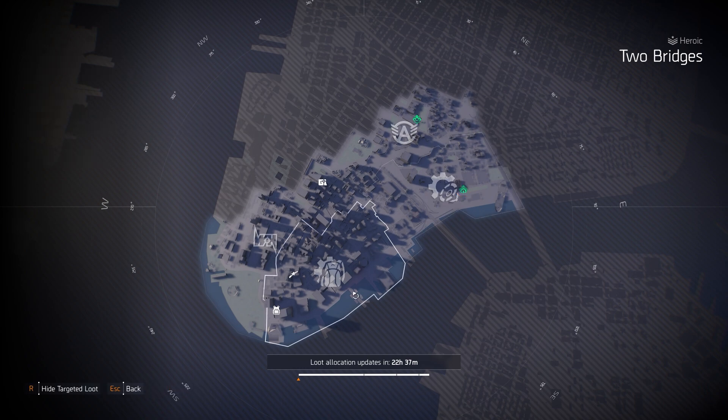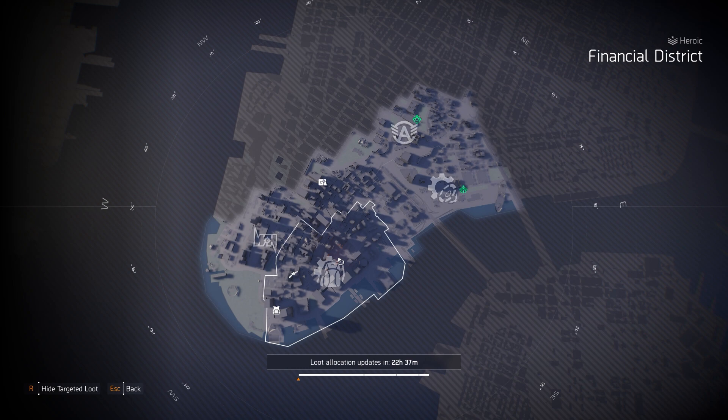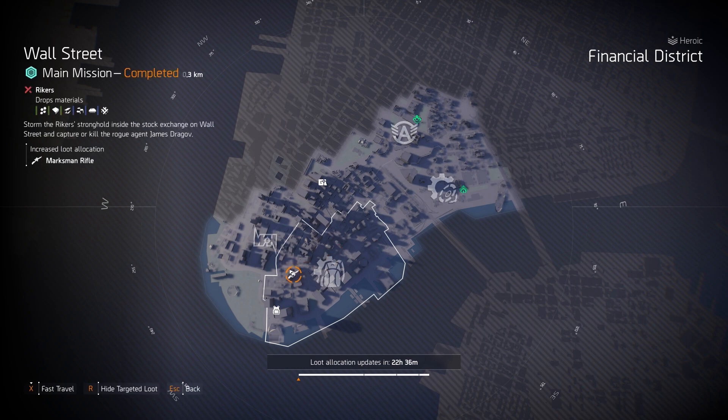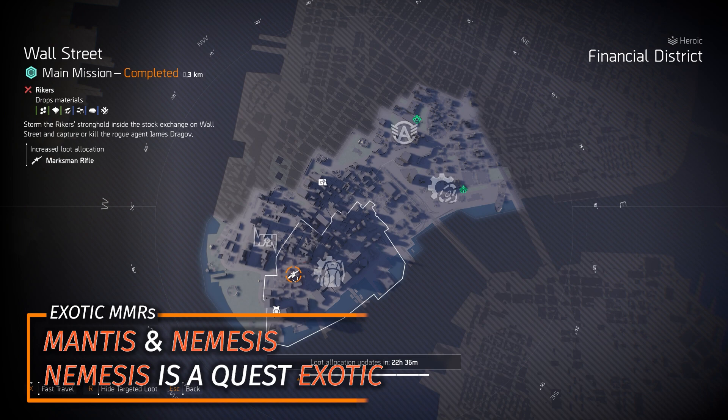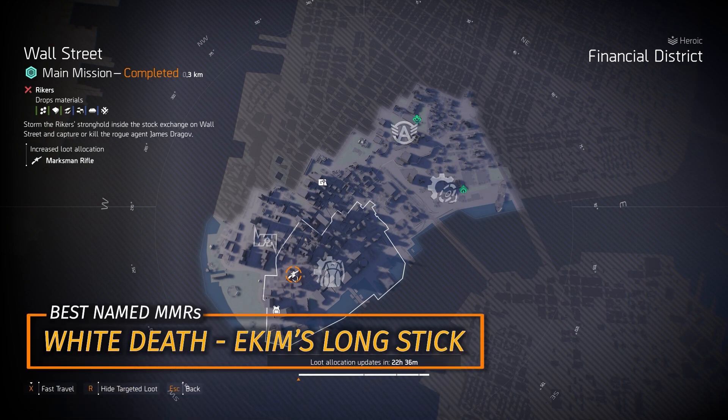We've got gear system mods in the open world of Financial District today — maxed out 13% protection from elite mods, 12% crit damage mods, and so on. And MMRs are at Wall Street, so you can farm for the exotic Mantis and the Nemesis if you've already gotten it — though the Nemesis requires completing a quest. The best named MMRs are probably the White Death and Echem's Longstick with Perfect Ranger.